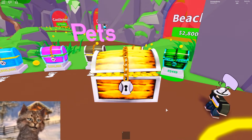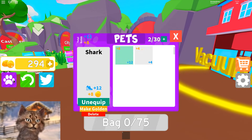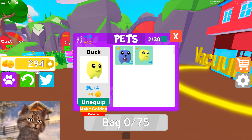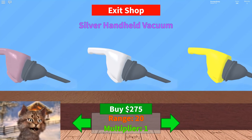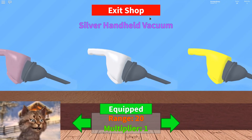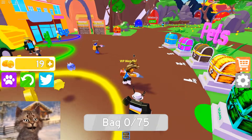Let's buy one of these pets right here — we got a duck! Let's equip that duck. It's almost as good as the shark pet I already have. Oh, I can upgrade — I can get a better vacuum! So we're gonna get this one.